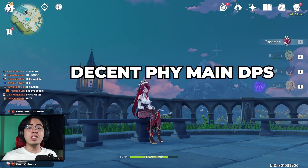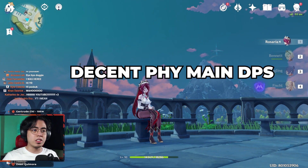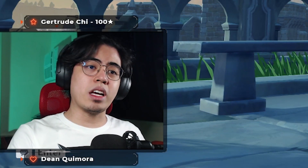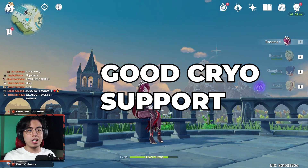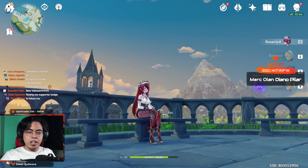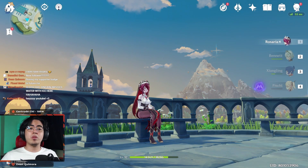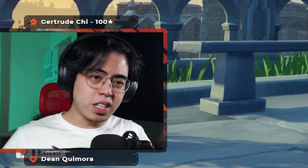She can be a decent physical main DPS, though she's no Razor or Xinyan who deals most of the damage for the team. She can also be a Cryo main DPS if paired with Chongyun, then deal Cryo damage with her whole kit. Where she shines though is a Cryo support role for your Pyro main DPS, as her burst provides constant Cryo procs in an AoE and she provides crit rate to the whole party. Finally, you can use her as just a crit rate resource with very low investment, by using a crit rate spear like the 3-star White Tassel and equipping whatever crit rate main stat and substat artifacts you have. So more on the builds and the team comps later.